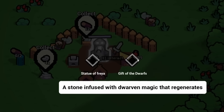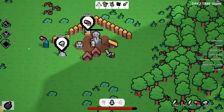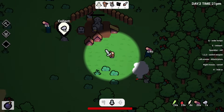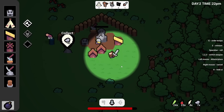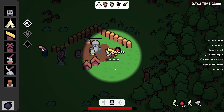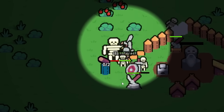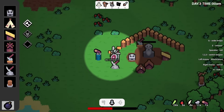The statue is glowing — we can unlock something. It creates new life in the form of trees, or dwarven magic that regenerates. Getting the trees is going to be more beneficial, and that unlocked a new totem. We can actually make it right now — we'll get that in place and it'll make new trees for us, giving us a constant supply of wood. Night is coming and we have a friend now. There are a lot more skeletons this time — they're attacking my totem! There's a big old skeleton too.